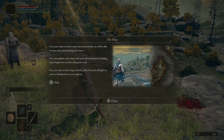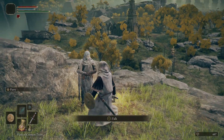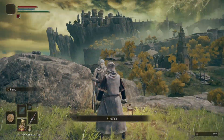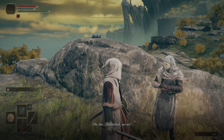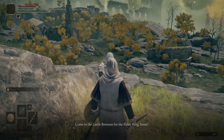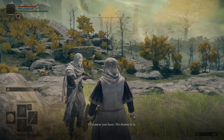There's a huge dude on a horse down there. Use your map to check your current position as well as the terrain and surrounding structures. You can update your map with new information by finding map fragments as steles along the road. You can also use the map to freely place beacons of light as landmarks as you explore. Who are you? Maybe you're not a lady, maybe you're a dude. Is that a mask? Yeah, that's a mask. Tarnished, are we? Come to the Lands Between for the Elden Ring?